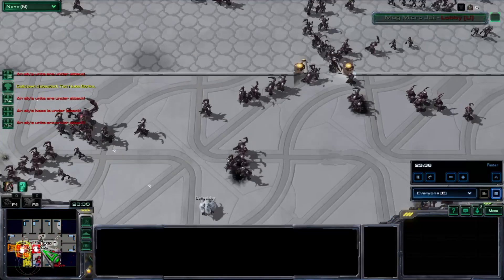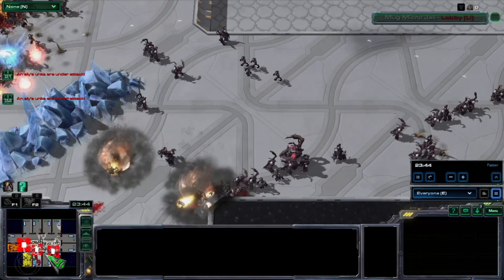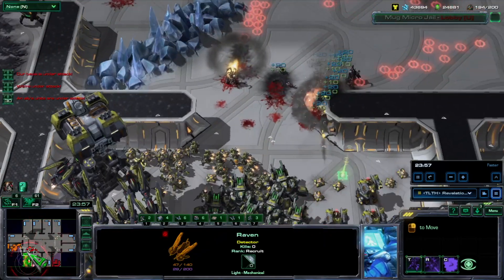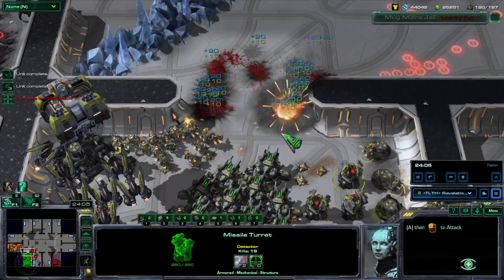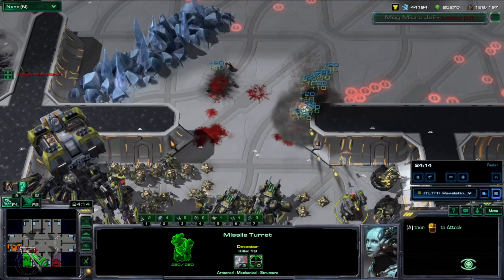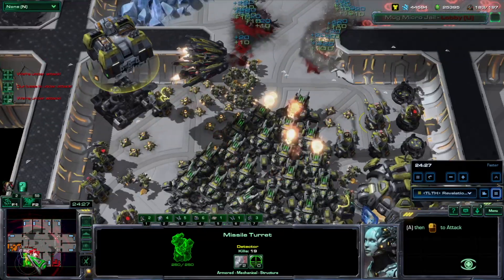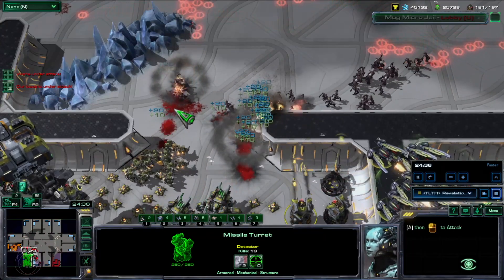Zombies are interesting in the way that units perceive them. Even though all zombies are ground units and zombies can never fly over edges on maps, ranged zombies are actually partially considered air units — which means you will see instances where turrets, Vikings, or any kind of AA will actually attack ranged zombies. This mechanic was designed to help with the elimination of ranged zombies, because they tend to be slightly more difficult than melee zombies due to their ability to shoot from afar.